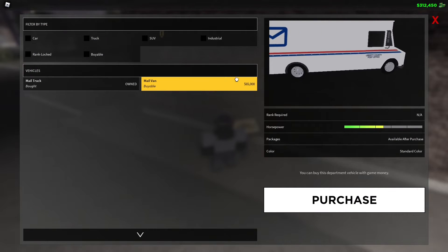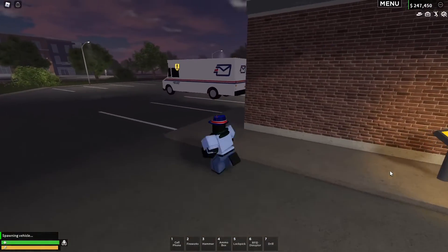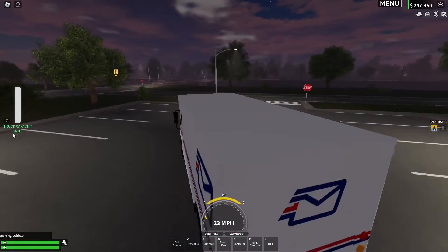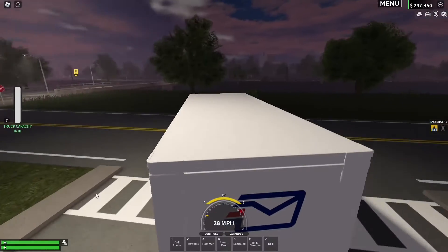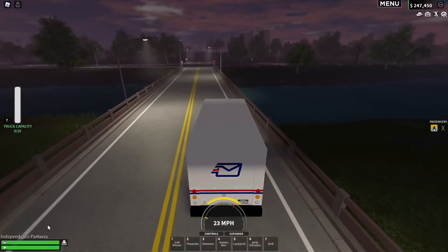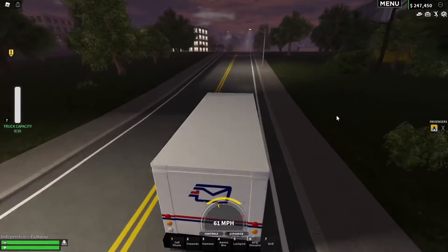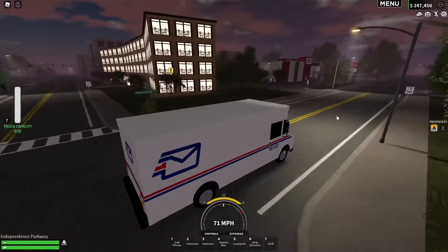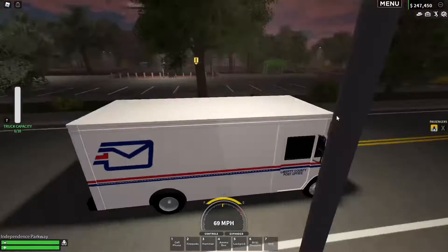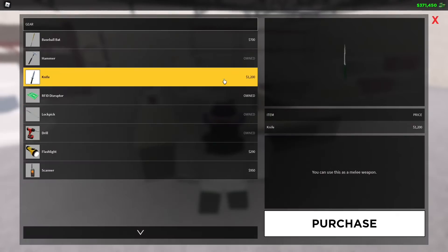Moving on, we have new jobs on the post office team and a new vehicle as well — pretty similar to the other one. You can see it has a truck capacity, and you need to get that all the way up to 10 by collecting different packages around the county. This job is really cool. Once you've got the truck capacity to 10 out of 10, you have to drop it off back at the post office.